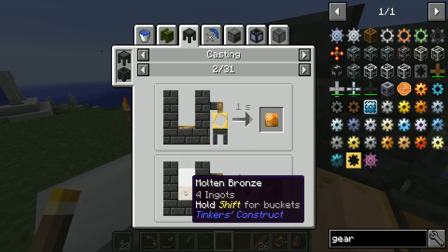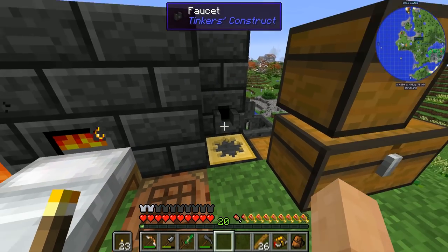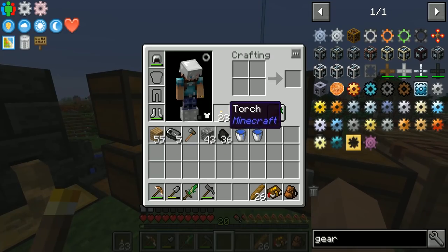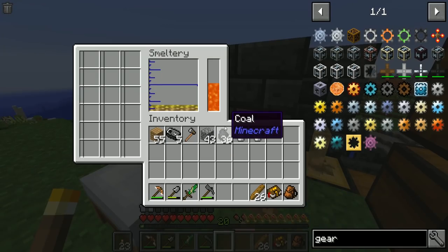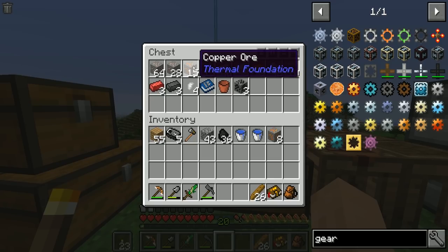Right — gear cast with molten bronze. Because I molded it, you've got to remove it and place it back. Got it.